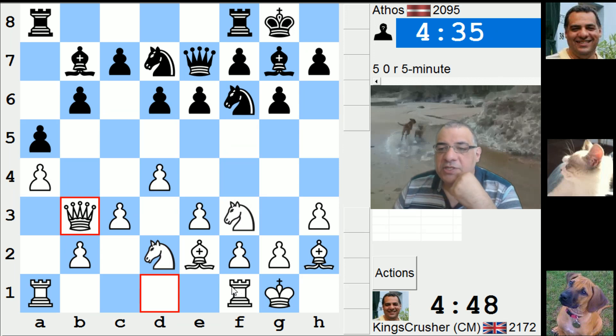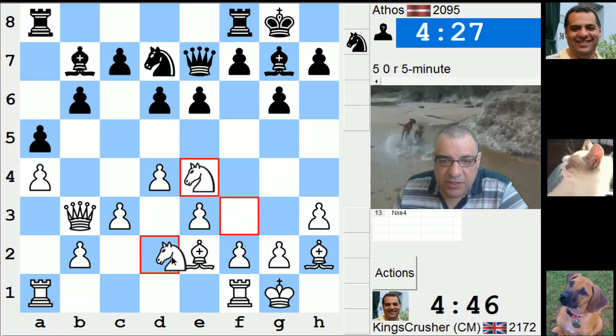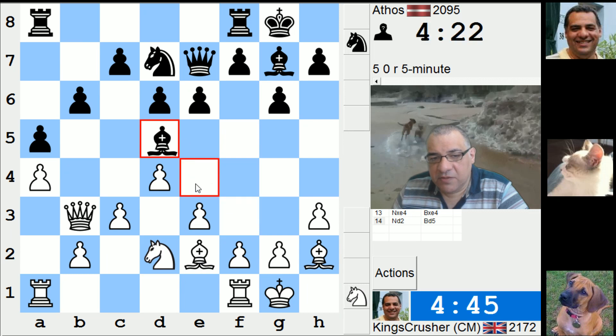Okay, pretty standard position here. Start off with nice thinking — I've seen a similar position before, went over the board this season. I'll try and weaken his light squares by getting these guys off. These light square weaknesses are evident.